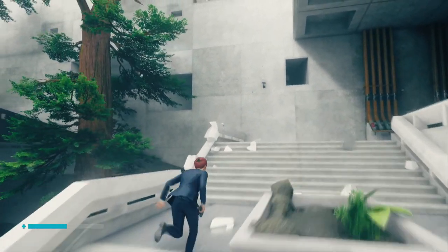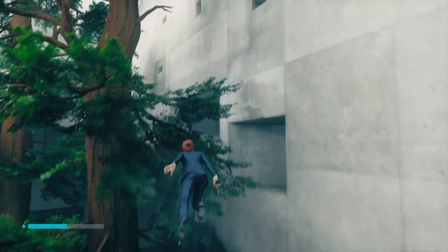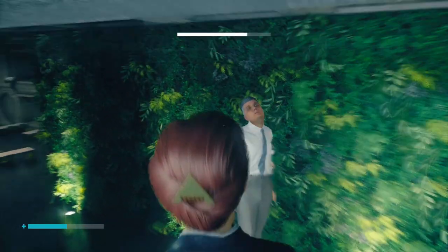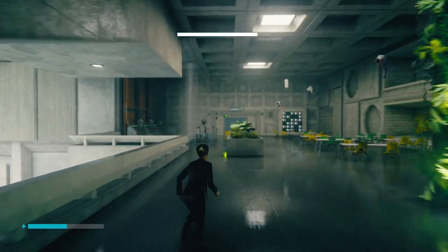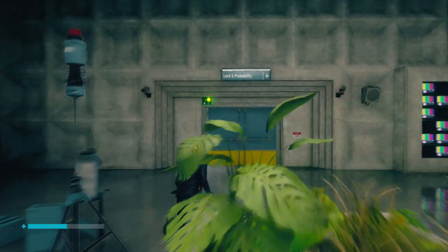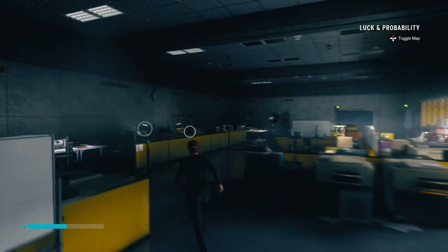We're going to come to the very top of the stairs and then levitate over to this big hole in the wall over here to the right. There's going to be a control point here, and just beyond the control point we are going to see the luck and probability area.